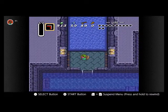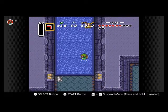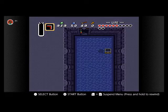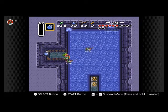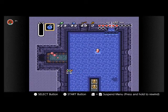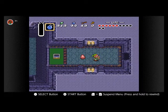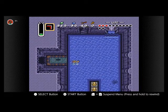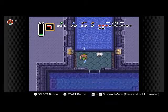Get my trusty boomerang out. That was a fantastic start. Let's go. That's the first small key. Now we need our second one. We got ourselves the dungeon map. Not too shabby, if you ask me.